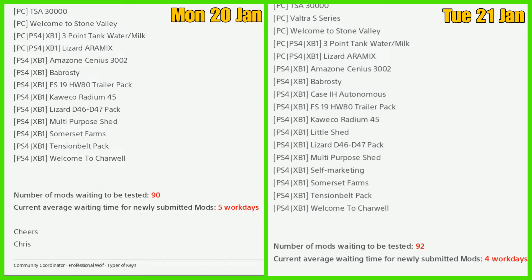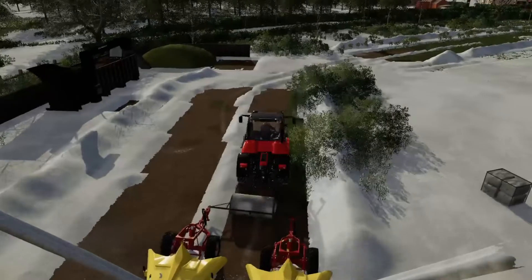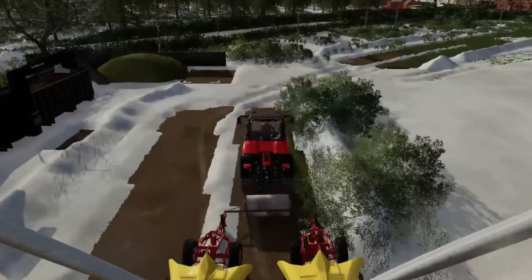What about the mod hub? We've had the mod hub update and we have new mods. A map — Welcome to Charwell — is out today, along with the Multi-Purpose Shed and the Frandent SP 50. Those are the three new mods. The next two are updates: the Kwaka Radium 45 and the FS19 HW80 Trailer Pack. And that's your lot for mods and testing and the mod hub update.